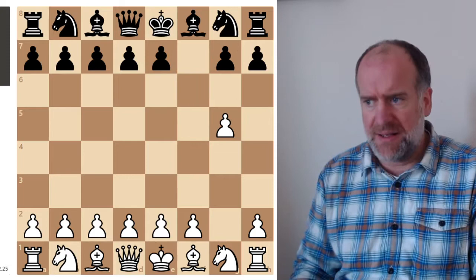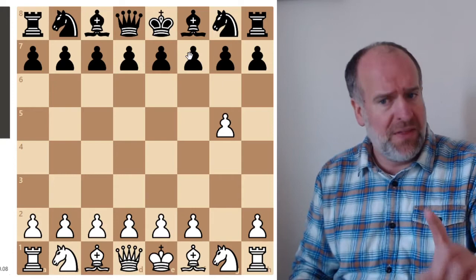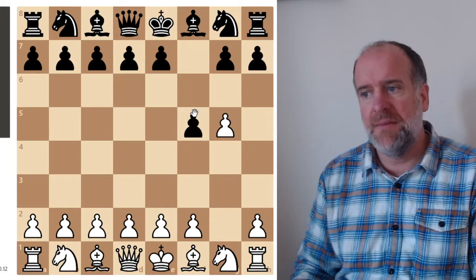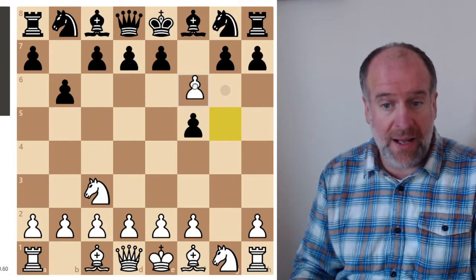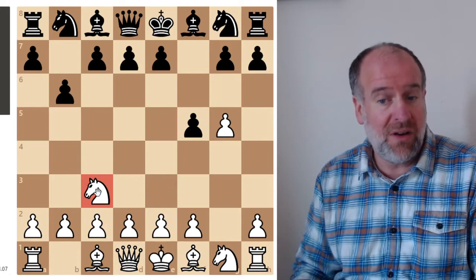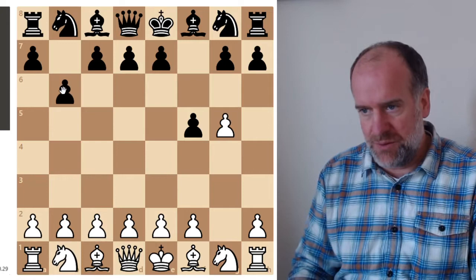A couple of things which beginner players get a little bit confused on. First of all, you can only do en passant the very next move. So if Black does this, and then White's next move is to move a different piece, White can't do en passant after that — it's not allowed because it's not the very next move. You moved the knight instead. So you can only do it the very next move after the opponent's pawn has gone two spaces forward.